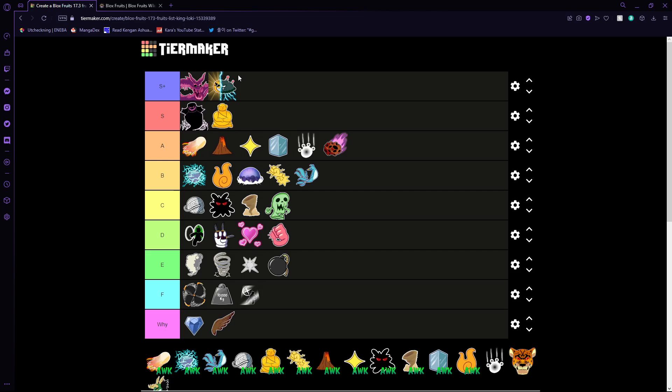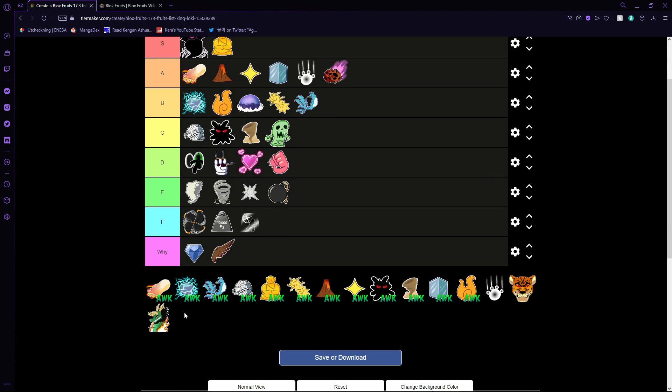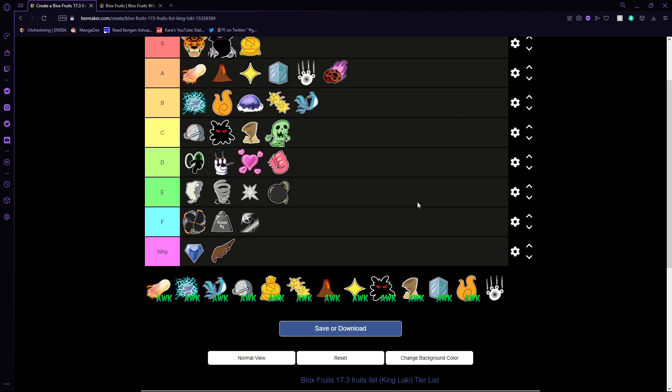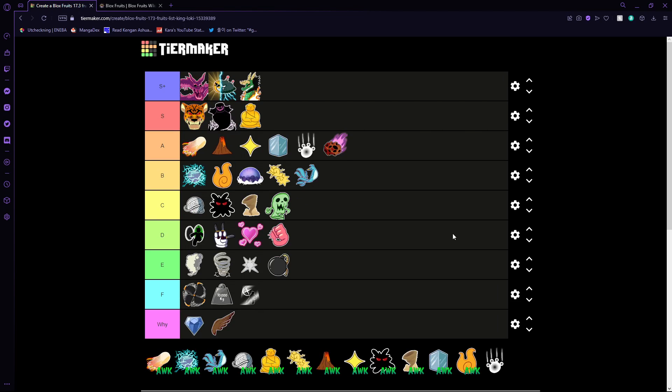Soul is next — it's pretty broken. Bad for farming, very bad, but it's extremely broken in PvP. Watch out for any Soul users. Dragon — same thing, very broken in PvP. I'd put it high but it's horrible to farm with, so I'll drop it down because of farming. Soul isn't as bad but Dragon was horrible to farm with when I tried it. Leopard is a new fruit — incredible for PvP. I haven't farmed with it so I can't say for certain, but I'll put it in the broken tier. It's getting too much hate.